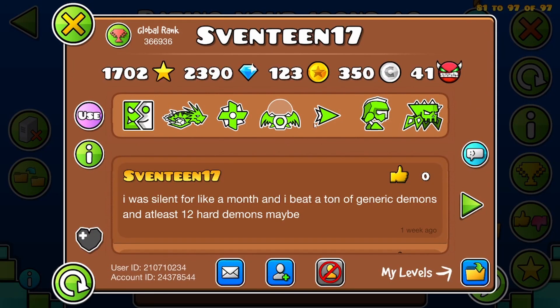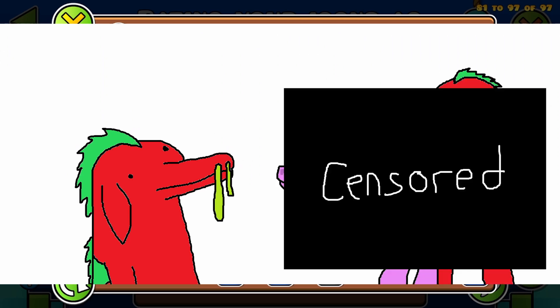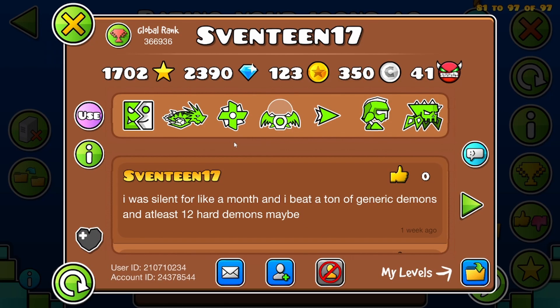Next we have Sventeen 17. These are pretty terrible colors, not gonna lie. Booger green and white. But the icons themselves are pretty clean. I'll give you a 5.